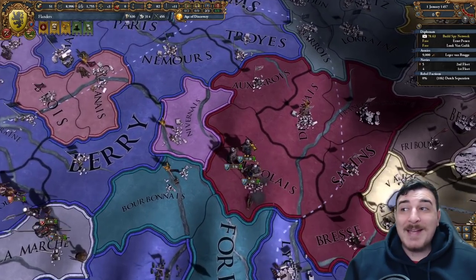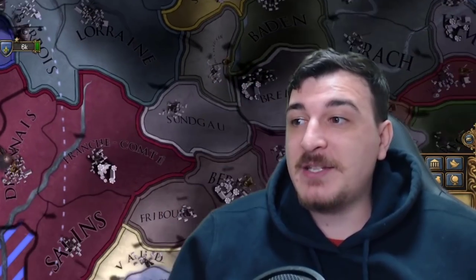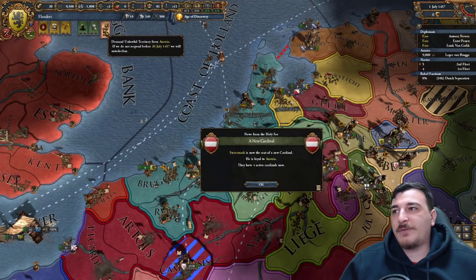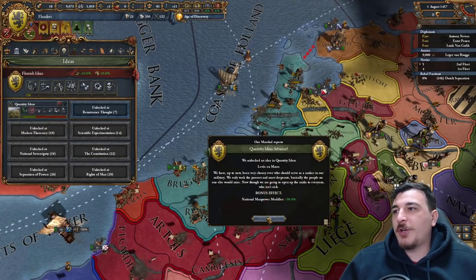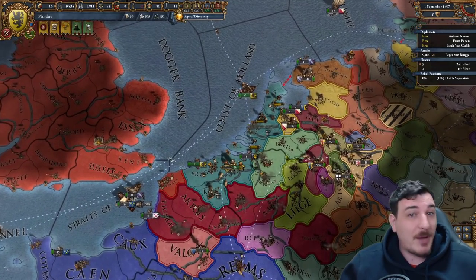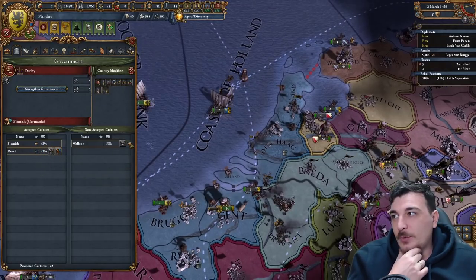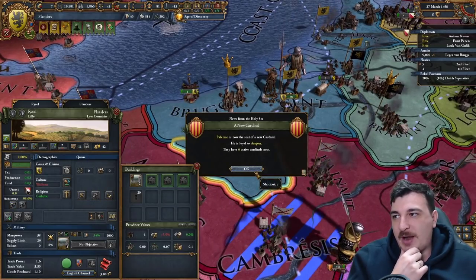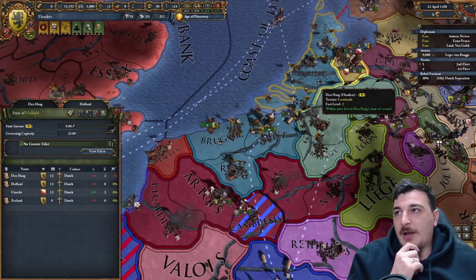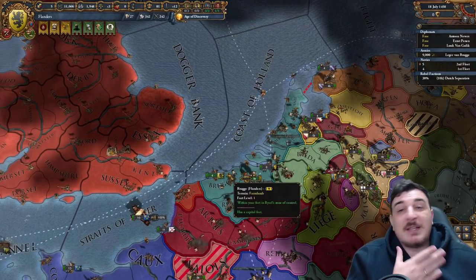France just declared war on Burgundy, which means they'll take a massive chunk out of them and make them weaker — so my next war against the Burgundians will be easier. I hope they don't take the northern provinces though. For our national ideas, we'll go for the holy trinity: quantity with economics so we can play tall, followed by trade, to boost our income in the best trade node in the game. We'll accept Dutch as our main culture, and do the same for Walloon once we have 20 development in that province. Don't forget to lower autonomy whenever you conquer new provinces — that increases income and manpower.